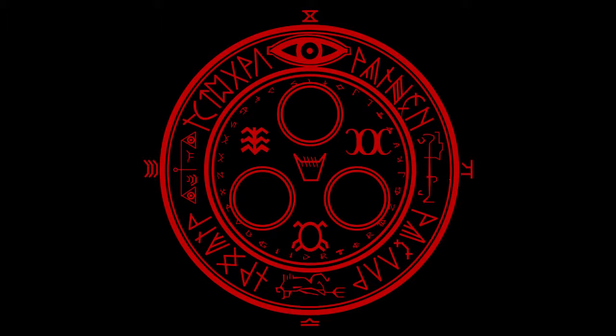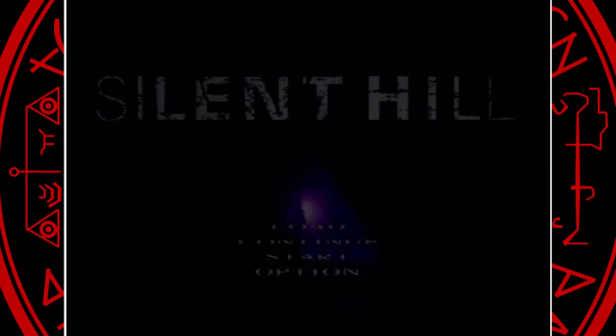I really don't want to show the opening cutscene because it does slightly spoil things here and there. But the major story up to this point is that Harry, our protagonist, has a daughter, Cheryl, and they were on a vacation to Silent Hill after the death of Harry's wife. On the journey there, some unnatural events occur and Harry spins out after seeing an image of a woman right in front of him. That's pretty much how it begins. So, let's get to it — Silent Hill.